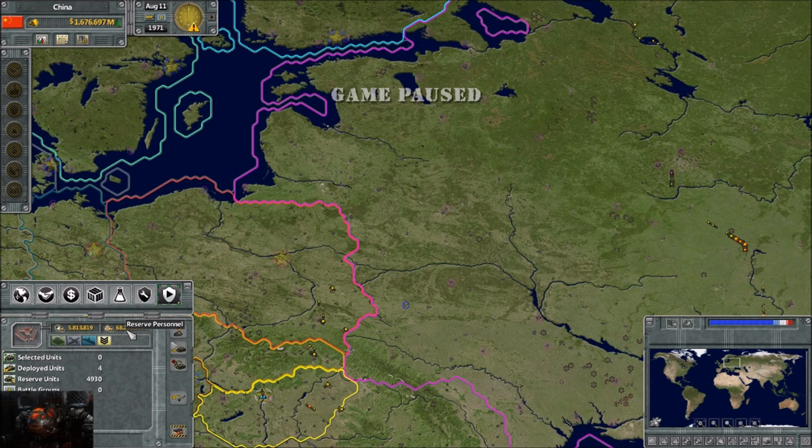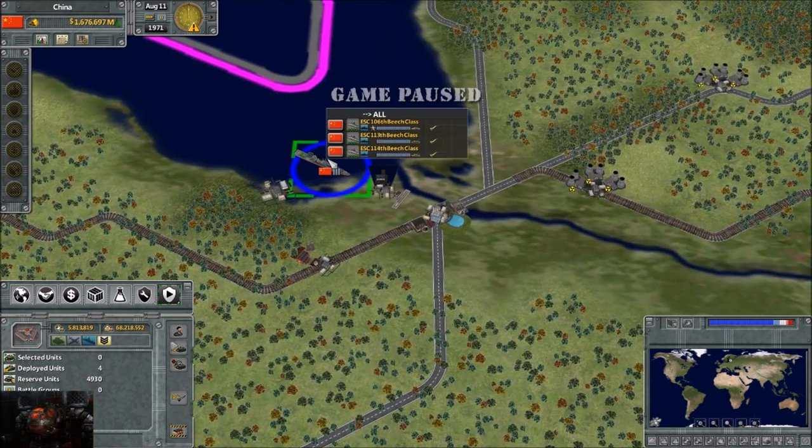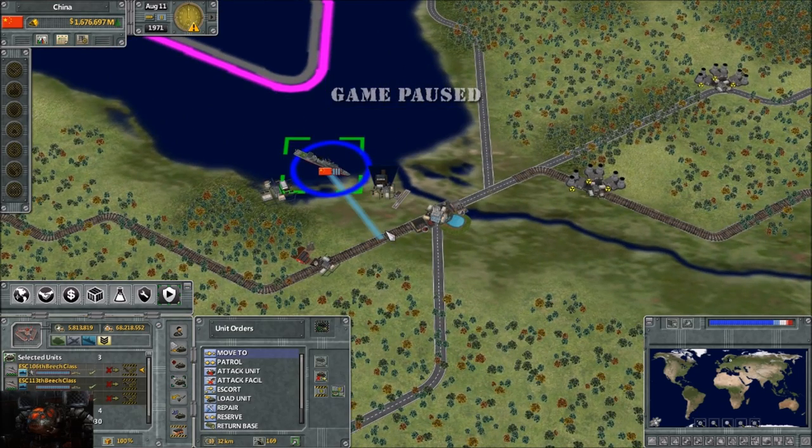Here is reserve personnel. Right now, if we were to call up our military, we have a pool of 68.2 million people to call up and put into our military force. Down here it shows your current options. The first one is selected units - that's the unit you currently have selected. If it's a pile of units, multiple units, it will show those pile of units.